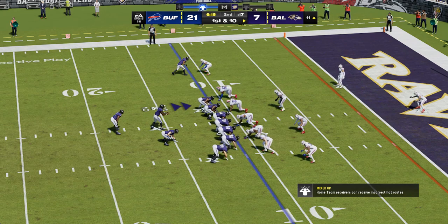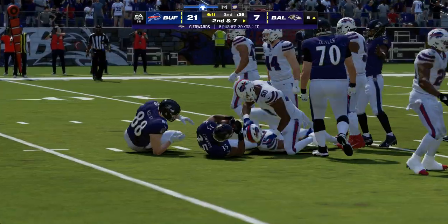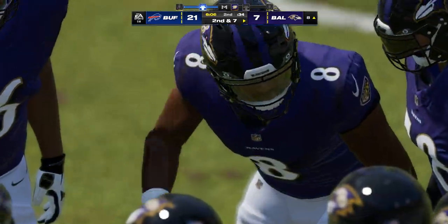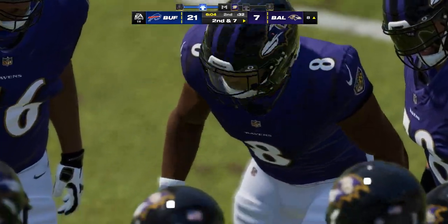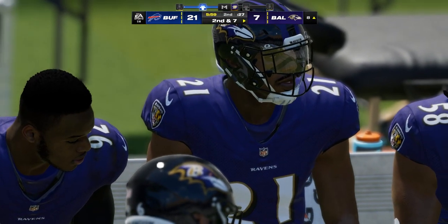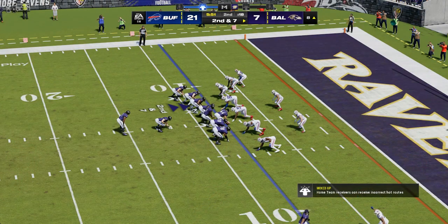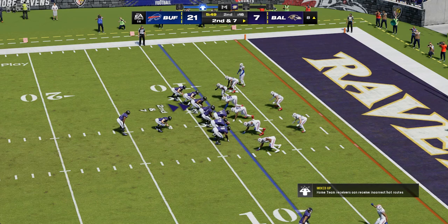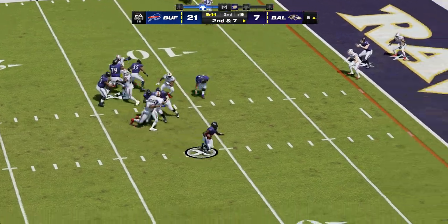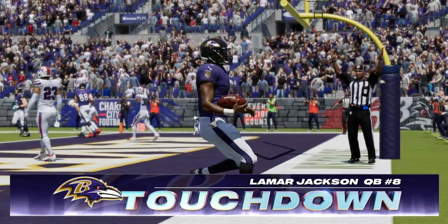Now a first and ten at the 11. Off the option, here's Edwards — he'll take this one inside the 10, down to the 8. Three yards on the pickup, second down. When you slow down someone's running game, you're doing the dictating on defense — now you're getting ready to tee off on their quarterback because they have to throw it. But you still have to be alert for the draws. Play action — now Jackson, and he'll take it into the end zone for a Ravens touchdown!